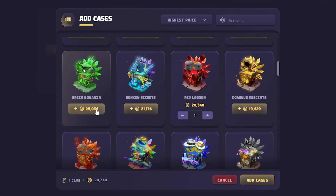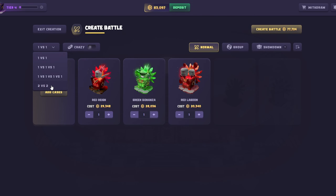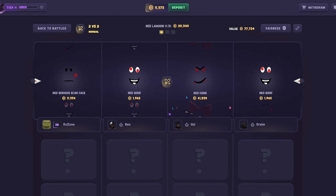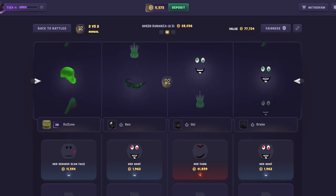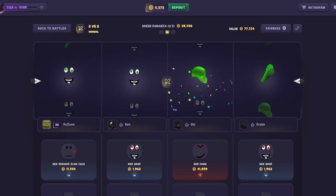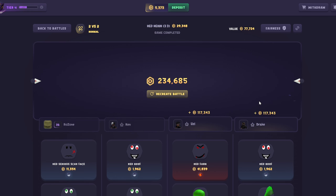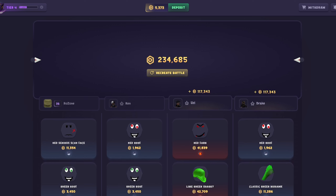Let's do a Red Lagoon, a Green Bonanza, and a Red Rain — quite a lot, but we're doing it. That's not a great start. I have one more to pull at least 80,000, but it's not going to happen. It didn't, and the profit's not even that good either — all that for just 40,000. What a stupid way to end the video. I could have ended on a 70K win and instead I just burned it away on stupid cases.